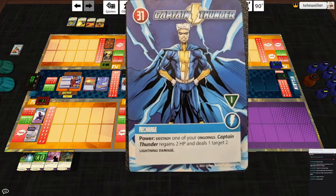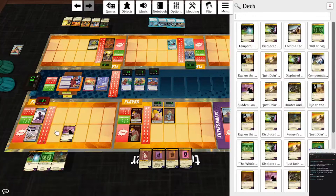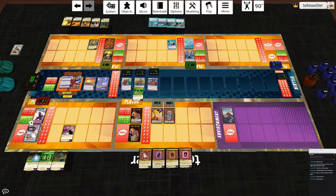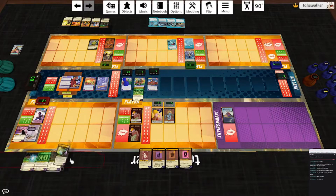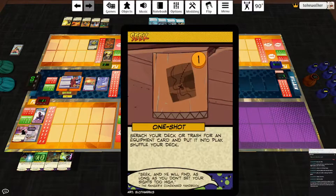If you haven't seen the power on this variant: destroy one of your ongoings, Captain Thunder regains two HP and deals a target two lightning damage. I really wish the destroy one of your ongoings thing came second so you could get the benefit of them at least. But I can ignore it. Let's start with Doc's Flask — draw a card, pop the Annihilists for one, draw another card. Chrono Ranger plays Sudden Contract — throw that on the Annihilists, shuffle and ping the Omega Drone for one. Let's include that on the Destabilizing Incursion. Draw a card. I'm going to start with Seek.